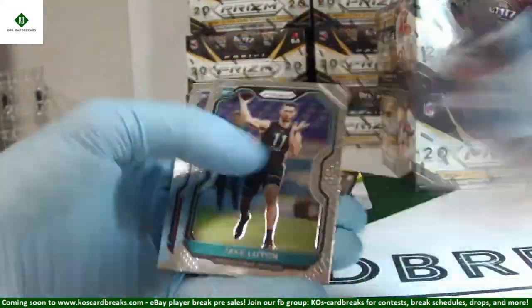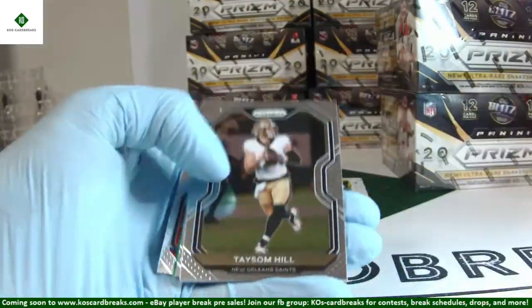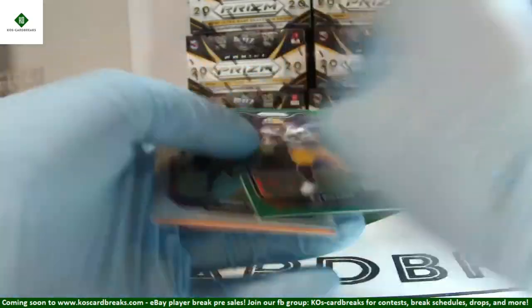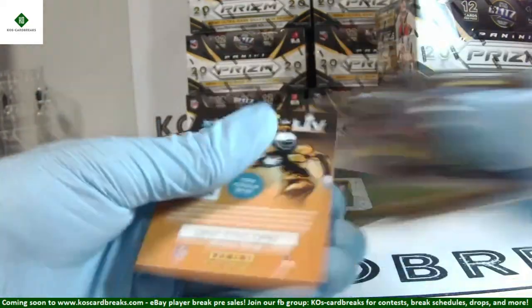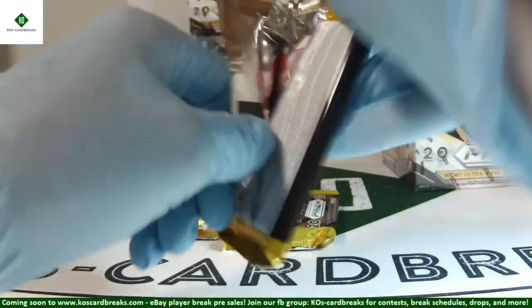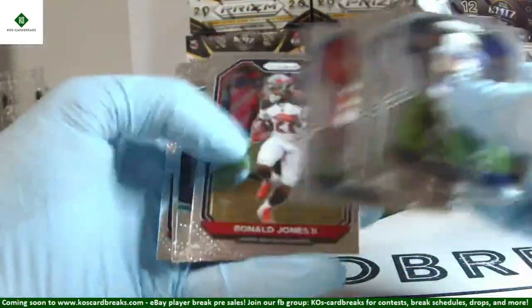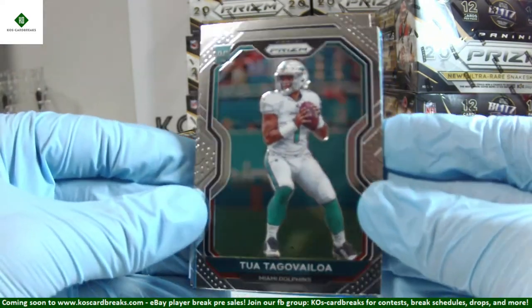Cole Beasley orange out of 249. Jake Luden and Gabriel Davis rookies. Mahomes base. AJ Dillon scope — number one of 75! AJ Dillon for the Packers. Josh Bucci and Chase Claypool rookies. Looked like the Tua had that same dent — I did not see it. Chanel and T. Higgins. Here's your Tua just pulled — I see no dent, looks very nice.